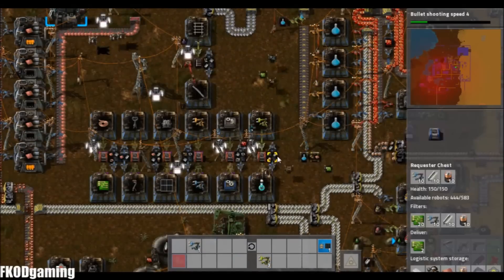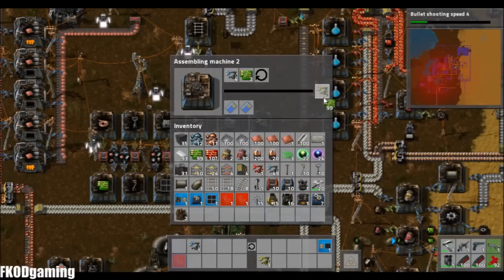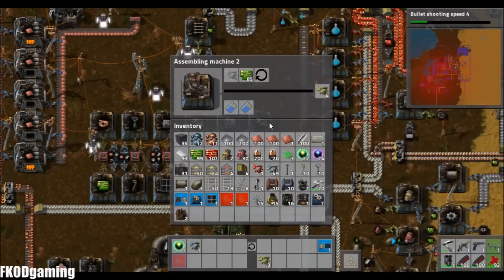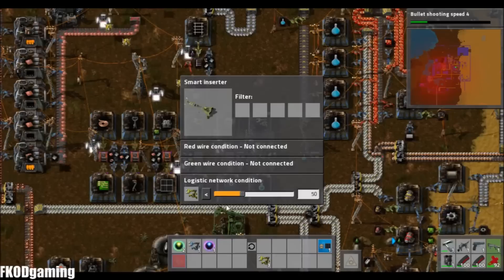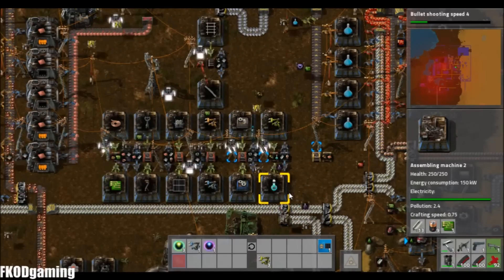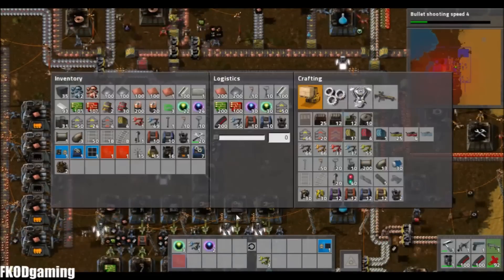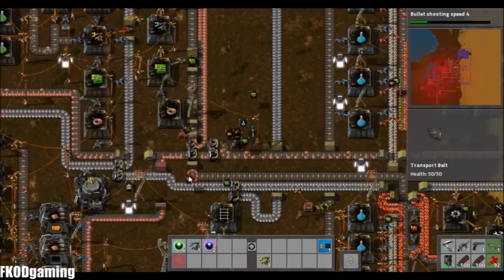Let's get the smart inserters. That should be enough to replenish all of them that we have down here. There's an underground thing that's missing, but we'll go ahead and put some of those in storage and get those built.